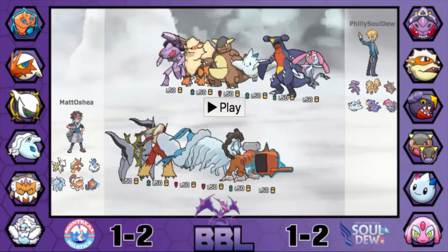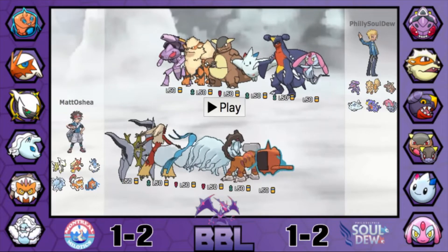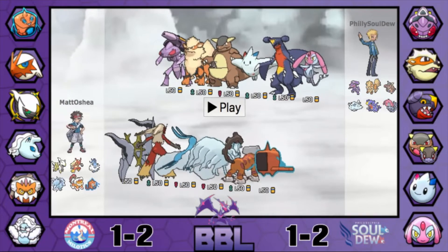At team preview, Matt also assumed his opponent would be running Scarf Genesect, Specs or Defense Mesprit, Physical Defense Togekiss, Wish Kangaskhan, Scarf Garchomp, and Defensive Arcanine. Those are definitely very solid predictions.